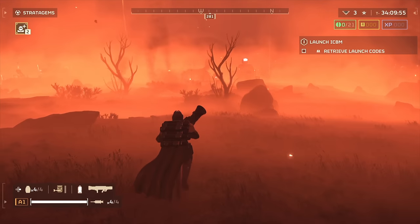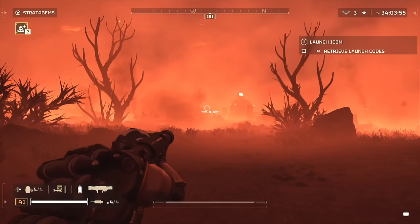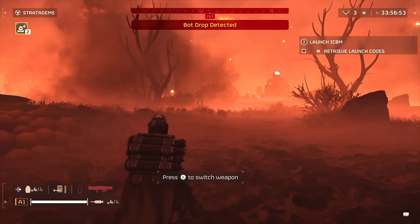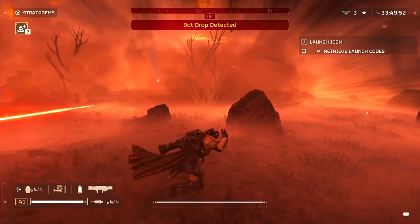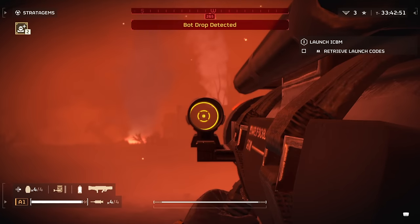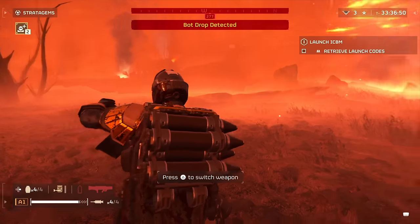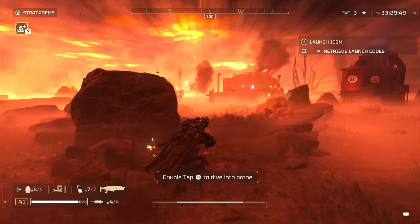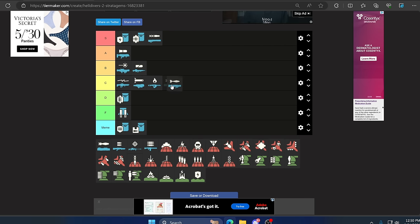Moving on we have the Recoilless Rifle. This is another team-based weapon — technically requires a partner for reloads but you can reload it yourself, it just takes a decent amount of time after each shot. This is the dropship killer — when playing against automatons, aim at an engine and shoot it down, possibly killing the spawned troops when it crashes. It's also good against big Terminids. Its full potential is as a team weapon but no one will reload it for you since it requires the backpack. For its niche use shooting down big targets and dropships — C tier.